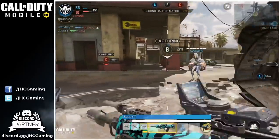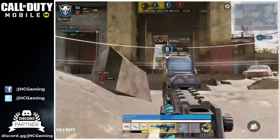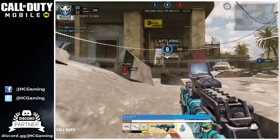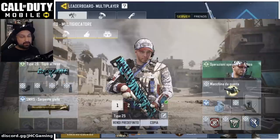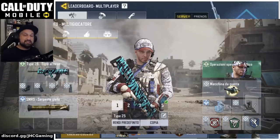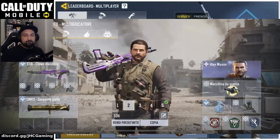Let's start with loadout number one, which is not his primary loadout — we'll talk about that later. Loadout number one is the Type 25. Attachments: grip, extended mag, and quick draw — pretty standard for most players. Sometimes players use FMJ instead of the mag. Secondary is SMRS, very common in Ranked Multiplayer. He's using War Machine, Fright Grenade, and Trophy System. For perk one he's using lightweight, then toughness and dead silence — very common on Ranked.